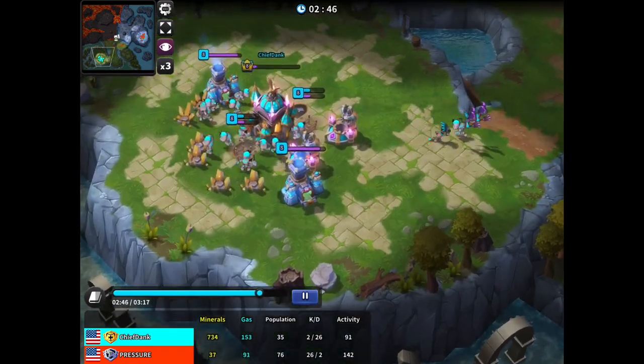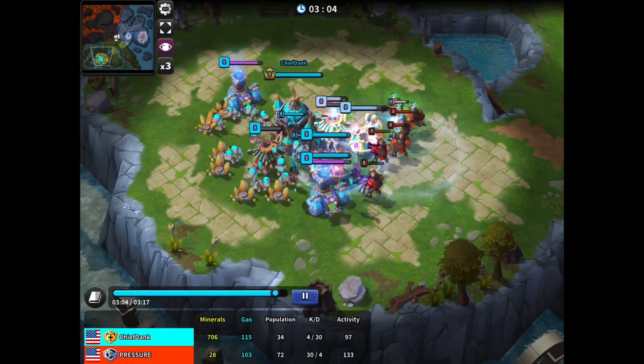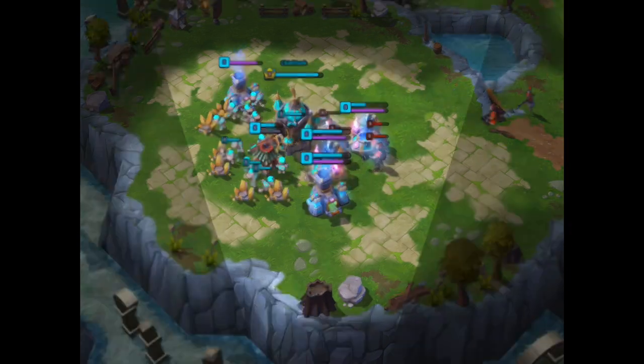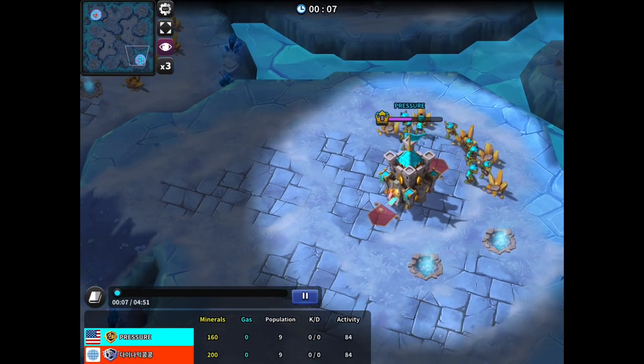I'm ready to go and attack. This was before I swapped out Swift for Smoke — had I had Smoke here I think I would have done even better, being able to clean up these towers much quicker. But he calls GG — he probably could have defended a little bit longer, but basically they wouldn't have stopped coming.